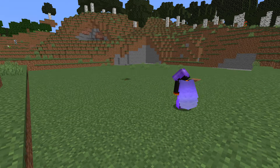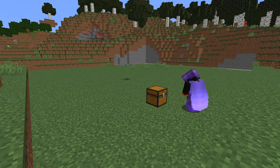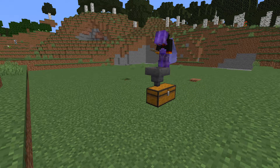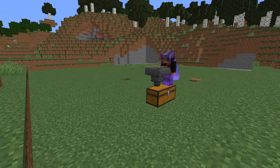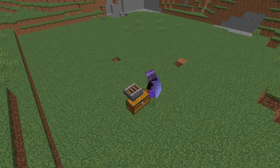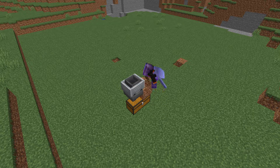Start off by placing the chest in your desired location, then place a hopper on top of the chest, and then a rail on top of the hopper. Now place a minecart on top of the rail, and then place a dirt block on top of the minecart.